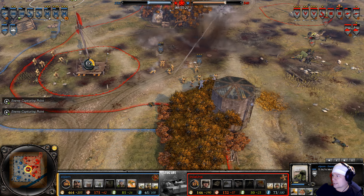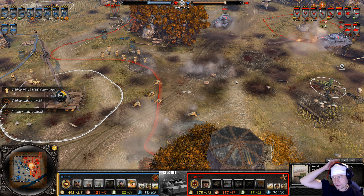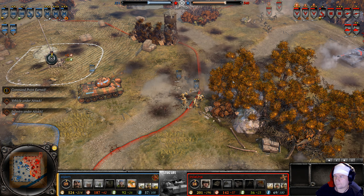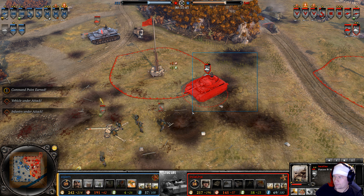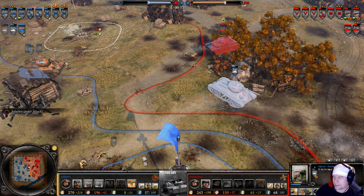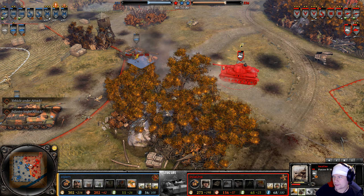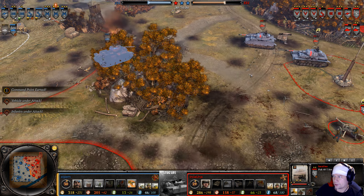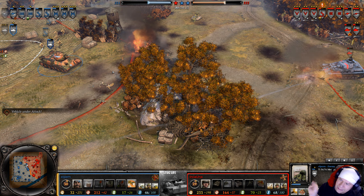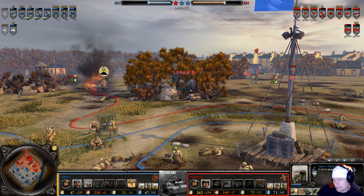An infantry squad was killed — actually a field gun that got crewed; the game always says infantry squad. At least one Panzer 4 has earned its side skirts. The other still needs veterancy. The Panzer 4 gets chased by T-34s but backup arrives — the other Panzer 4 chips in. Elpern considers poking but decides against it. Surprisingly a shot goes through what seemed to be a shot blocker — there must be a small hole.